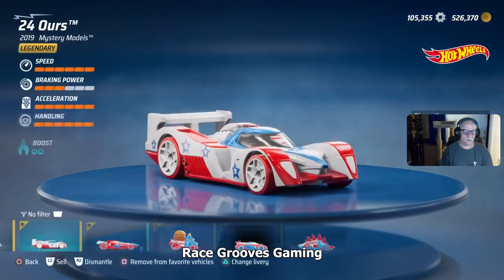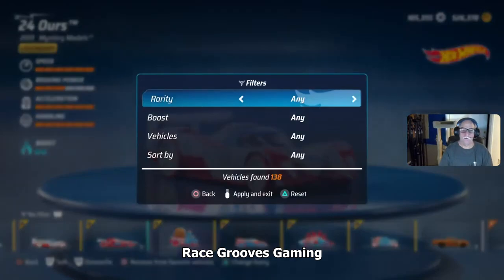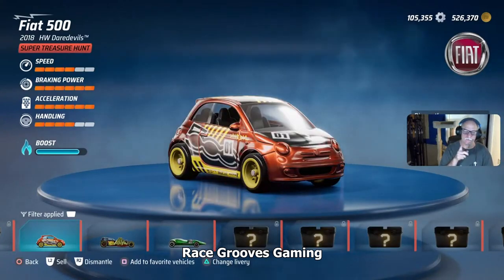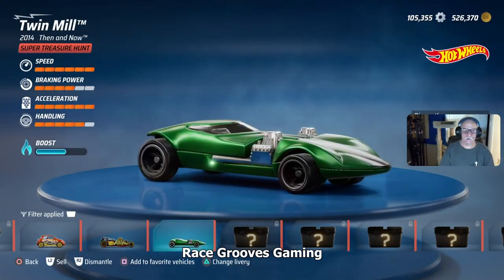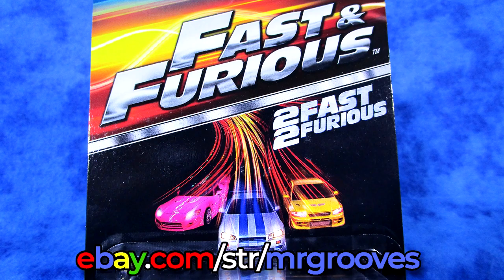Let's go to my collection and I can press filter with the touch pad. Under rarity, if I push over — it's a Super Treasure Hunt. It says there are 11 Super Treasure Hunts in the game. Let's apply and exit. I've only found three so far on this account: there's a Fiat 500, Street Creeper, and the Twin Mill Super Treasure Hunt I just got. I need eight more. Don't forget to check out my eBay store — thanks for watching, happy collecting, happy racing, bye bye!